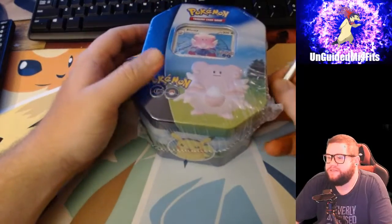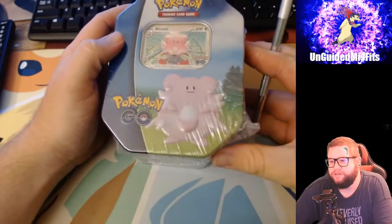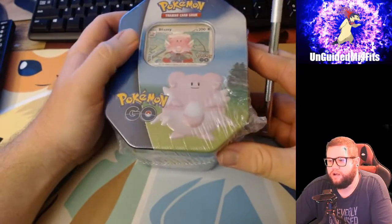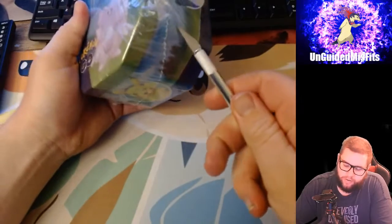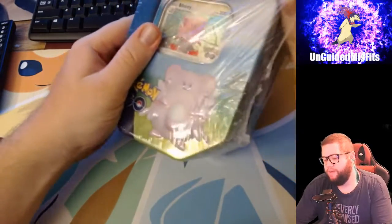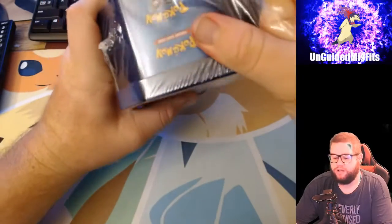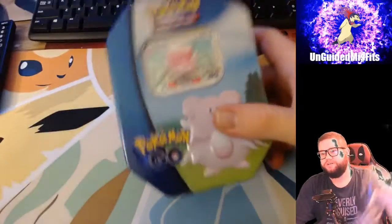Everybody, welcome to Unguided Misfits! Today we're gonna be opening up some Pokémon GO tens, three other tens as well, and a Hisuian Auric V-Star Collector's Box. Tomorrow I do have some Fusion Strike boxes to open up and I may even open up my Charizard Collector's Box. Right now we're gonna start off with a Blissey ten.